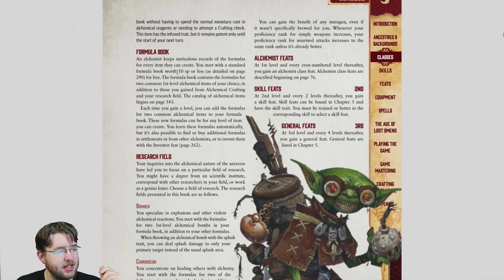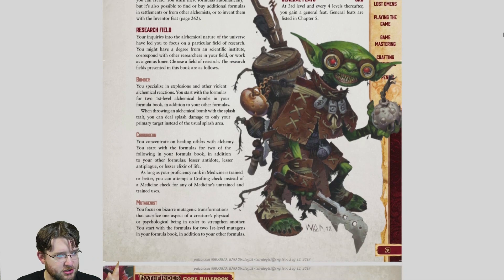Your formula book starts with a standard formula book worth ten silver pieces or less, containing formulas for two common first-level alchemical items — that's what brings you from four to six. Each time you gain a level, you can add formulas for two common alchemical items to your book, similar to the wizard spell system. It is possible to find, buy, or invent additional formulas with the Inventor feat, though the wording on that feat is something I'd rather not address right now.